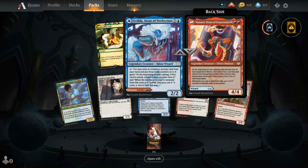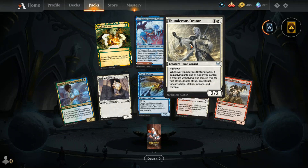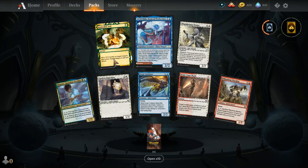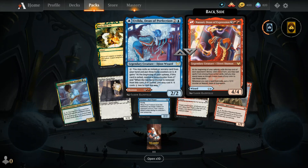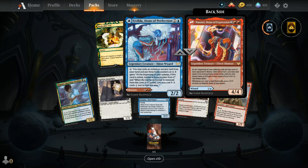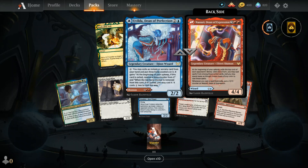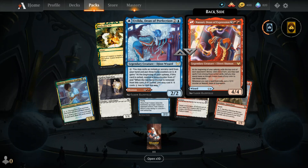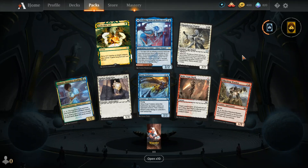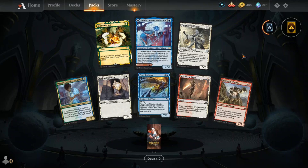That's going to do it for the first ever pack opening on More Pack Crackers, at least of Strixhaven. It looks like they're doing the modal double-faced cards to essentially have more cards in the set without having more physical cards, which gives you some options at least. That's all for today — remember, if you keep on watching I'll keep on cracking. Watch every day this week for more Strixhaven content!